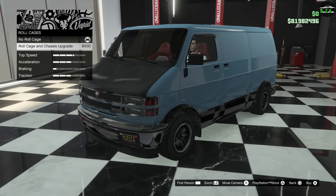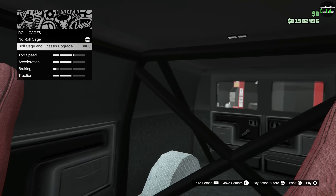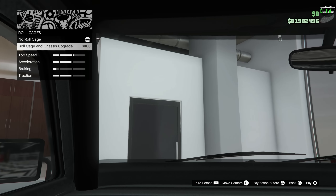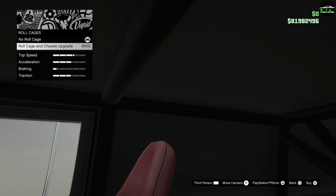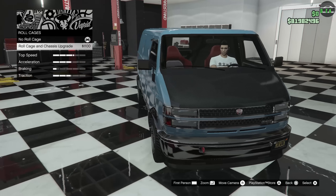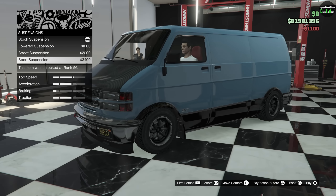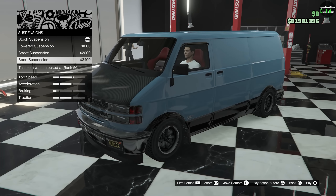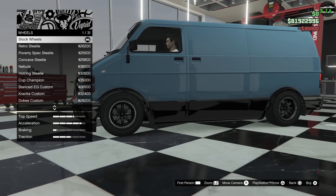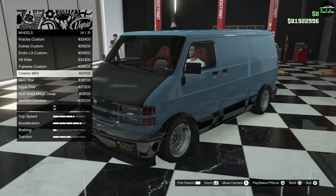The roll cage option is really cool — it adds in red racing seats and a giant roll cage inside. I remember someone brought this to one of the street challenge car meets we did a while ago and I thought it was just incredible to see racing seats and a roll cage in a van. Definitely install that. For suspension you can get this thing quite low — it's insane. We'll also add transmission and turbo upgrades.